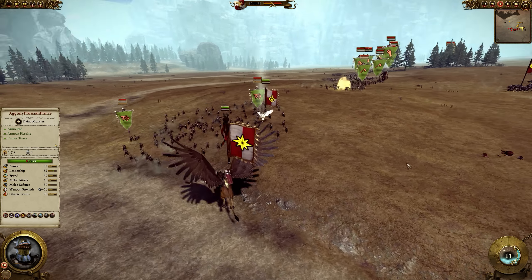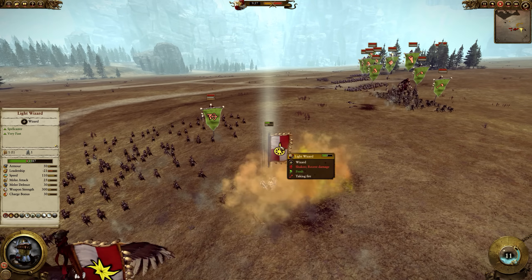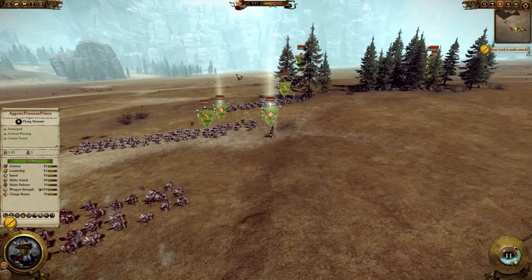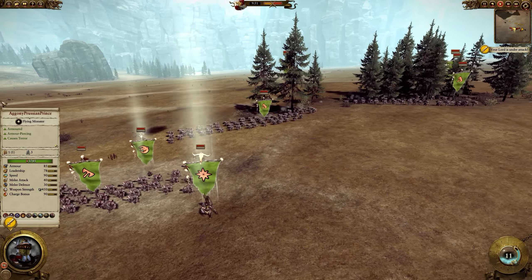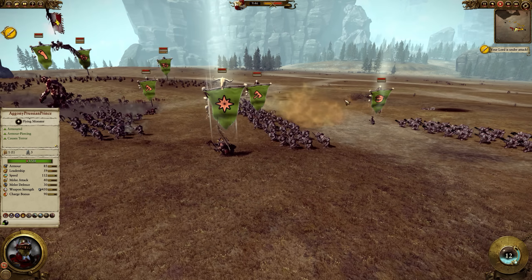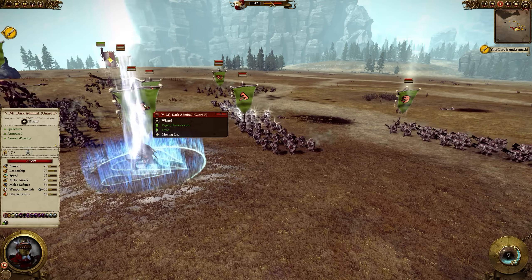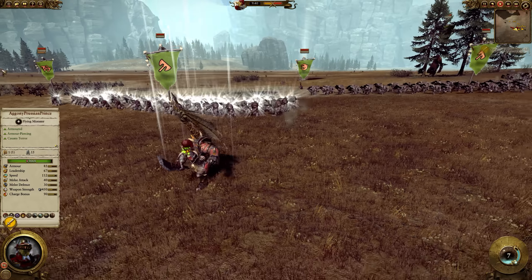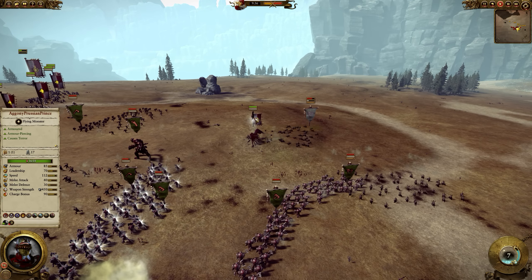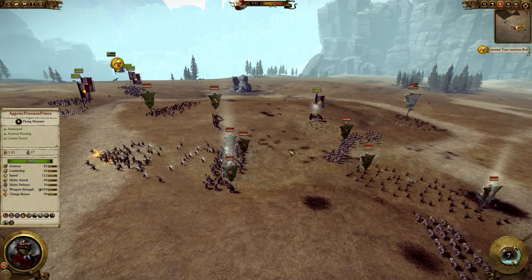The Prussian Prince is being very aggressive towards the wolf riders early on. The light wizard was hit by gaze of Gork — vindictive glare. There's a Night Goblin Shaman here, hitting the black orcs in the back actually, because of the angle. And this is Asag on foot, so he could potentially spirit leech the general over here, if he has the mana for it.